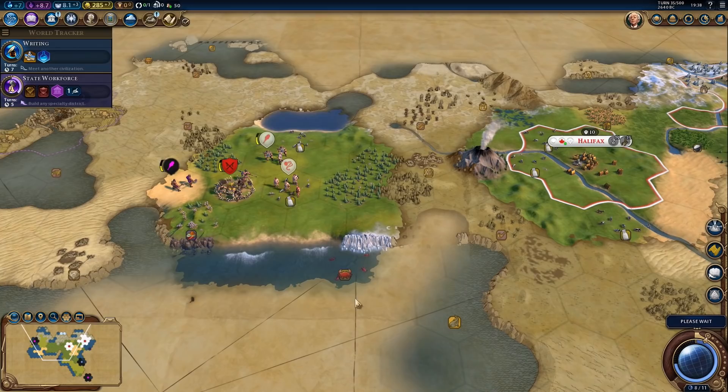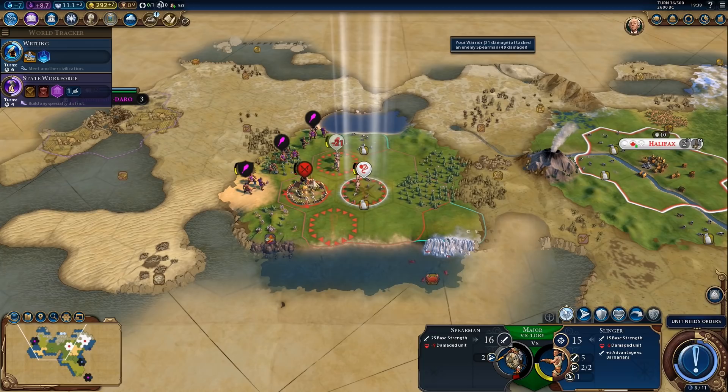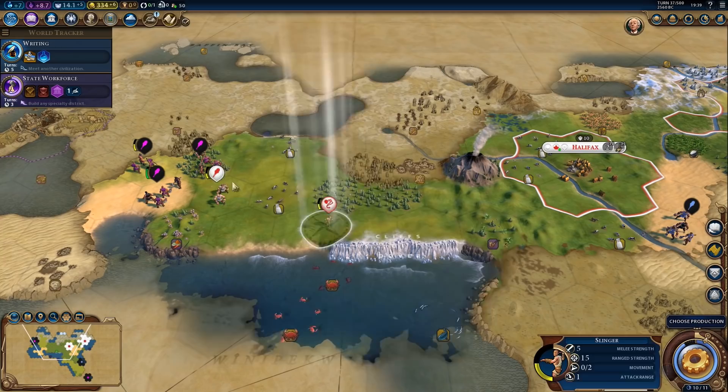We need an actual kill with the slinger — so attack with the warrior first, then with the slinger. The downside is that I won't actually destroy the camp myself, but I needed the archery boost — I needed the kill with the slinger. The city-state units didn't claim the camp. That also gives us the military tradition boost. Nice.